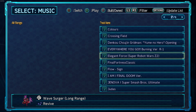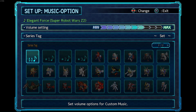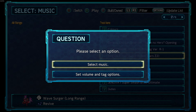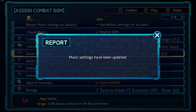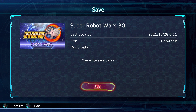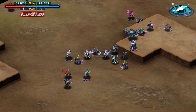Now that it's updated, you should see 'Elegant Force — Super Robot Wars Z2' in the list. Press Triangle to load it as your custom BGM. From here you can hit 'Set Volume' to make it louder or quieter. Then hit 'Select Music,' press the Options button to apply it to all BGMs, and back out — it'll ask you to save your BGM data. Hit Save.